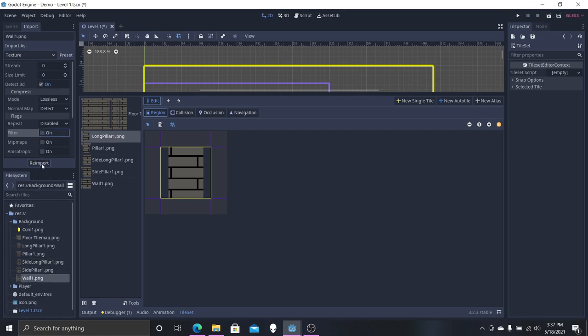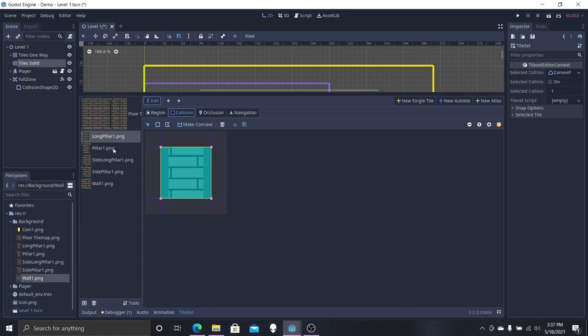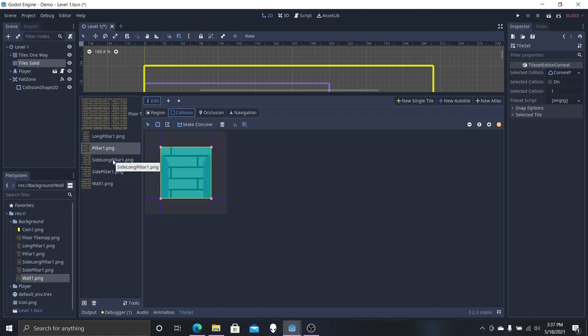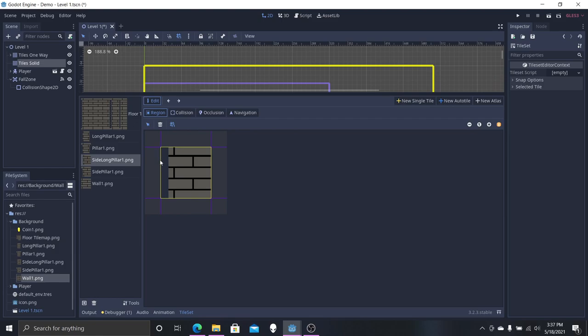You can already start to tell the images are looking much clearer. This is our tile solid, so we're going to get our collision, hit the square — boom — and that's all you've got to do. It's pretty simple and pretty easy.